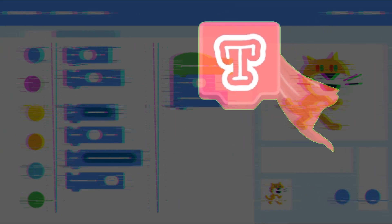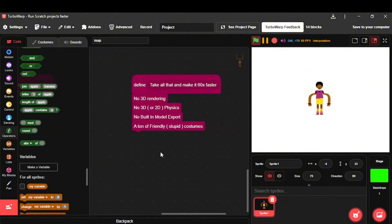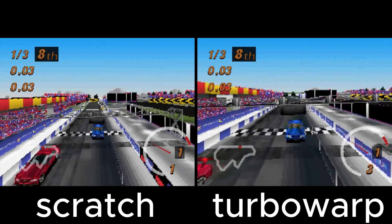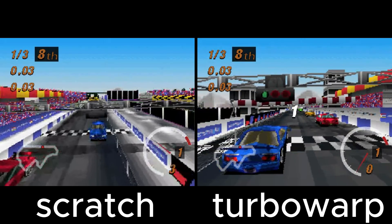If this was only made with Scratch, it would've been impossible. But a Scratch mod called Turbo Orb is here to save the day. Turbo Orb keeps the Scratch limitations — basically no 3D, no models, no 3D physics — but it speeds Scratch up 60 times. This is still slow as hell for my project, but it works better than Scratch at least.